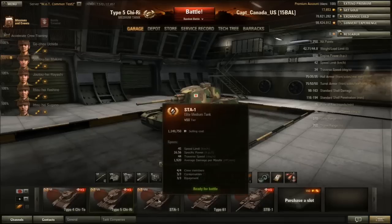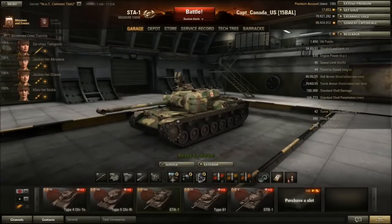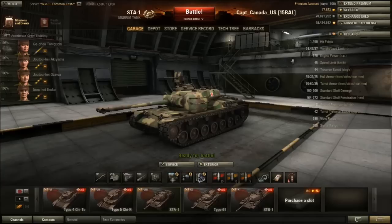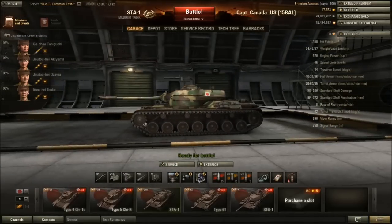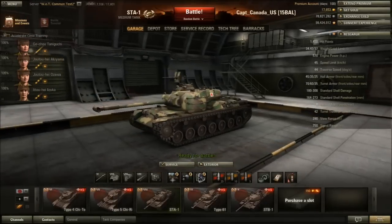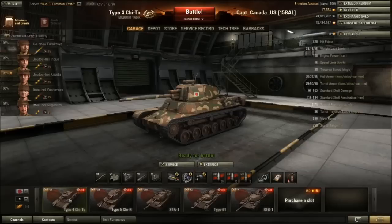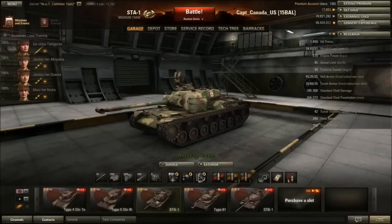Now we'll take a look at the STA-1, the tier 8 medium tank from the Japanese. It gets a pretty healthy dose of hit points — actually 10 more than the Pershing — so that may make it competitive in team battles. It also has really nice gun depression. From what I was able to read on the forums, the STA-1 has minus 8 to minus 10 gun depression, but the STB-1 is even more insane — I think it's like minus 13, more than the Comet.